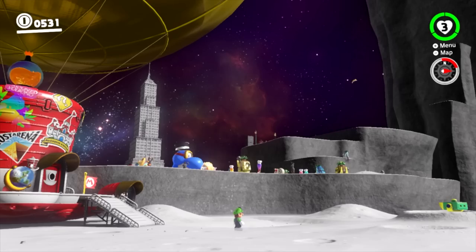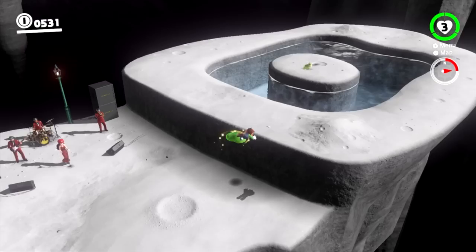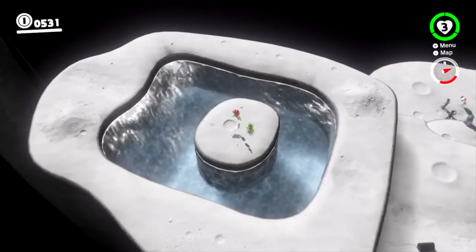First up, we have the glitched Mario face! This is a glitch that takes a very long time to do, but is quite easy. The first thing we're going to do is head to the darker side of the moon, and then we're going to head to the frogs. In order to do this glitch, we're going to have to do another glitch I've showcased before: the flying frog glitch.